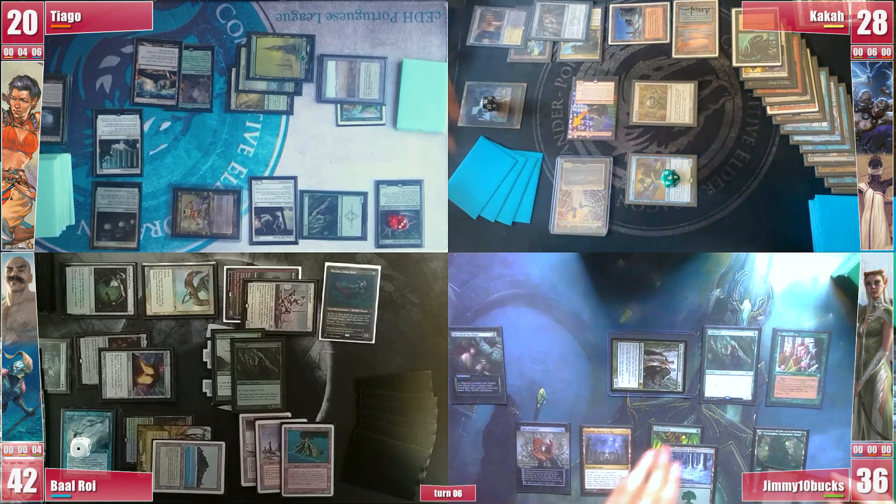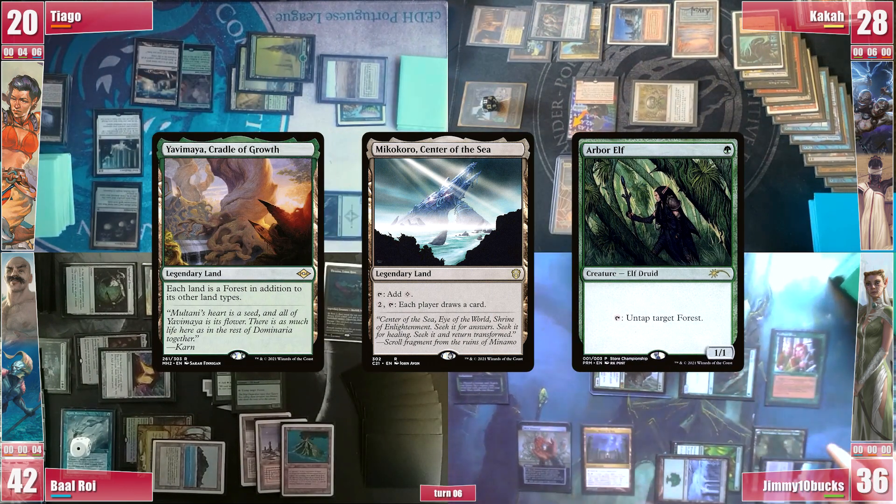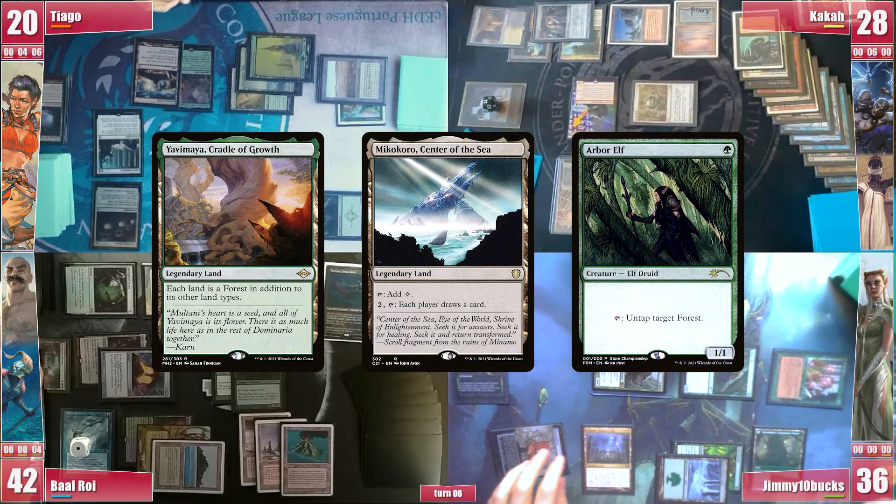In the end step, Jimmy activates Mikokoro so everyone draws a card. Due to Yavimaya, he untaps Mikokoro with the Arbor Elf and activates it again for another card draw.